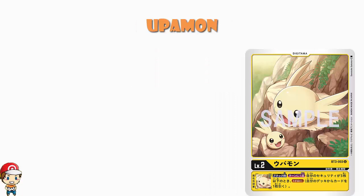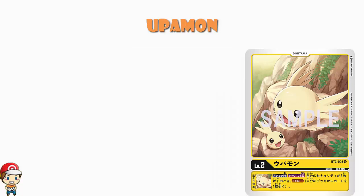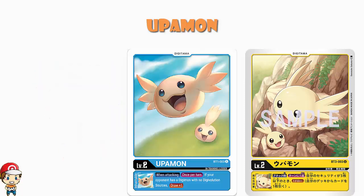The Uppamon has turned from a blue Digimon into a yellow Digimon. How cool. What we have here is a level 2 yellow Digimon with an inheritable skill that says when you're attacking once during your turn, if you've got three or less security, you draw 1. Now this is very cool, because if you compare it to the Uppamon from New Evolution, that said when attacking once per turn, if your opponent has any Digimon with no Digivolution sources, you draw 1.